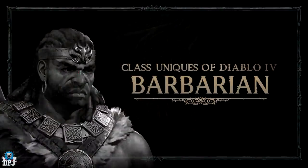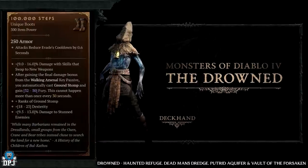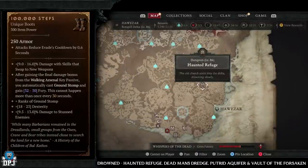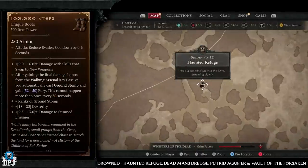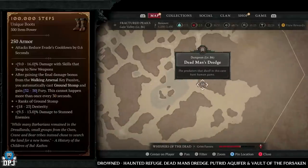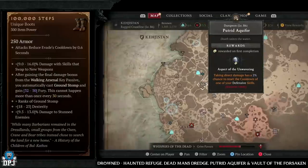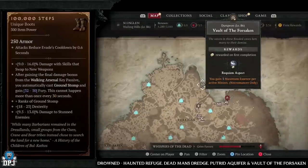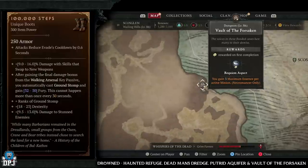Lastly we have the unique items for the barbarian class, starting with the 100,000 Steps. This has an increased drop chance from the drowned enemy type. Dungeons I'd recommend: Haunted Refuge, Dead Man's Dredge, Putrid Aquifer, and Vault of the Forsaken — four great dungeons you should be farming if this is the specific item you're looking for.